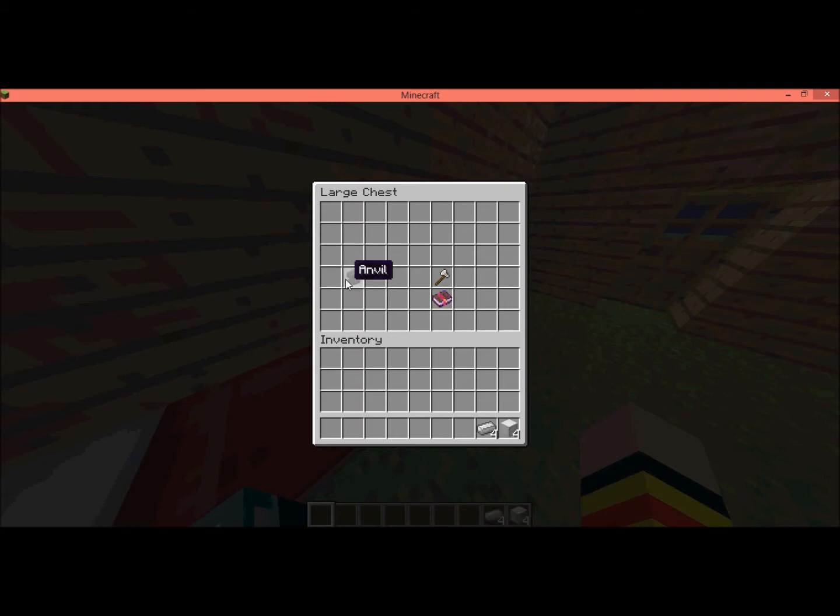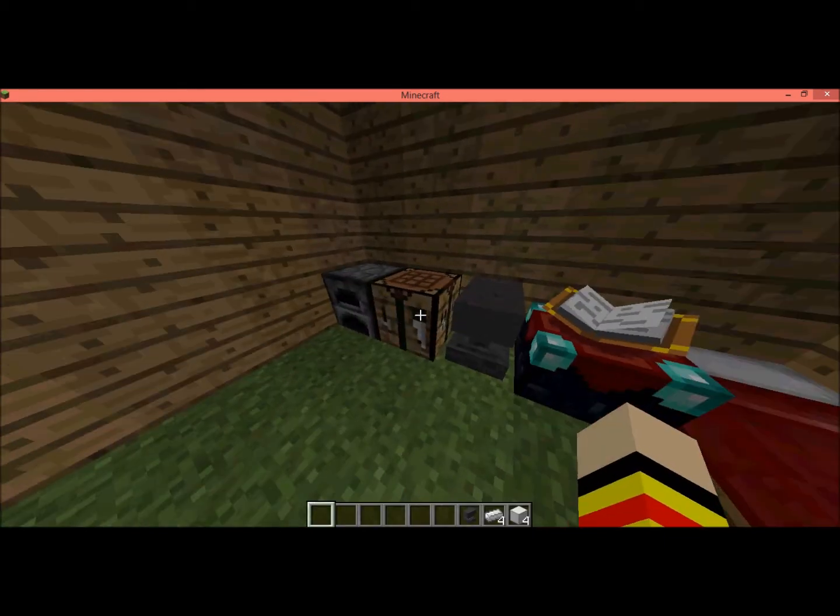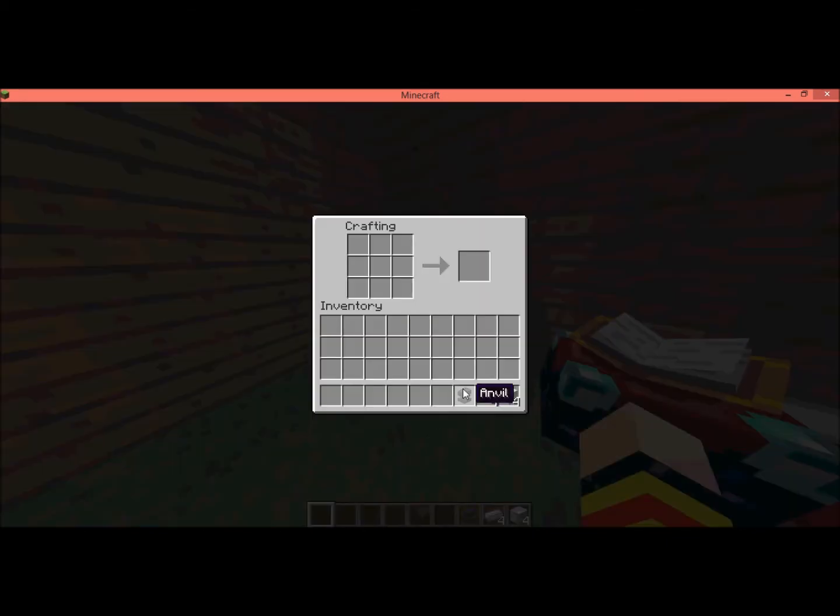You need 4 blocks of iron and 4 iron ingots to make an anvil — like that. Actually, you need 3 iron blocks, sorry. You do it sort of like an iron ingot. You do that, and yeah, like that. Actually you need 3 iron blocks — sorry — in the recipe to make an anvil.